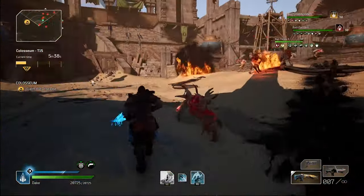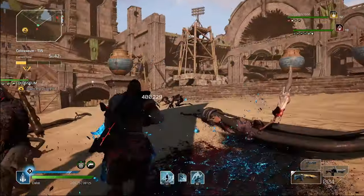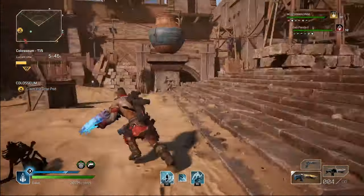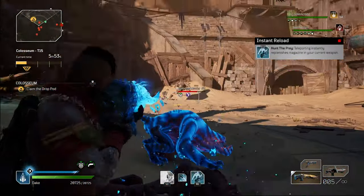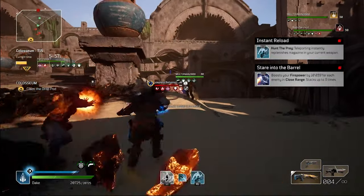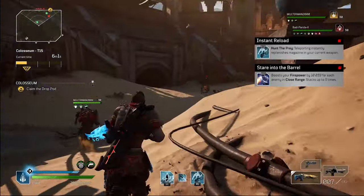Now let's discuss armor and the mods. You will want to have 3 pieces of the Yugake Otora set — the helmet, chest and legs are the best ones to get. Instant Reload: teleporting instantly replenishes your ammo. Stare into the Barrel gives up to 10k firepower for up to 5 enemies in close range.